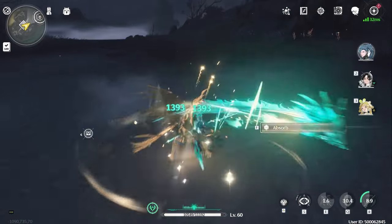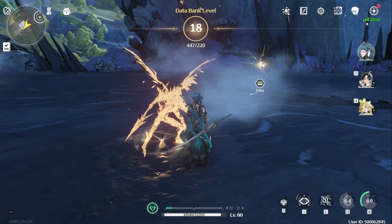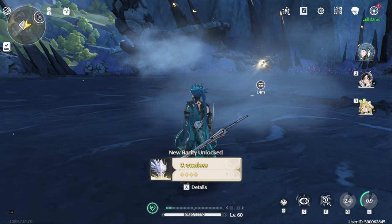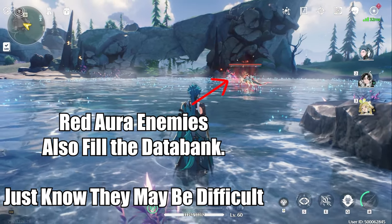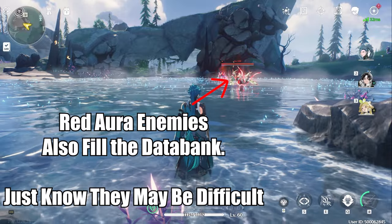For boss-type echoes such as Crownless, you only need to defeat them to have a chance to gain the echo — you don't have to spend wave shards, so don't use them needlessly. If you've reached Union level 30 and your databank level is stuck at 14 despite having all the echoes farmed, it's because you probably need to level up your player guidebook, as each level contains databank experience that can't be obtained anywhere else.